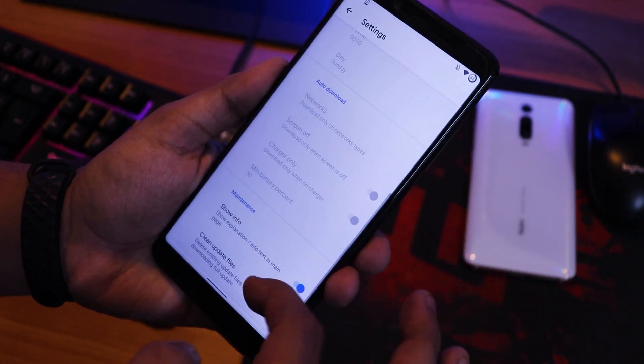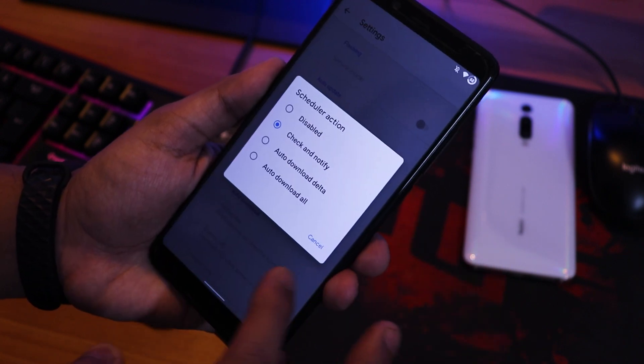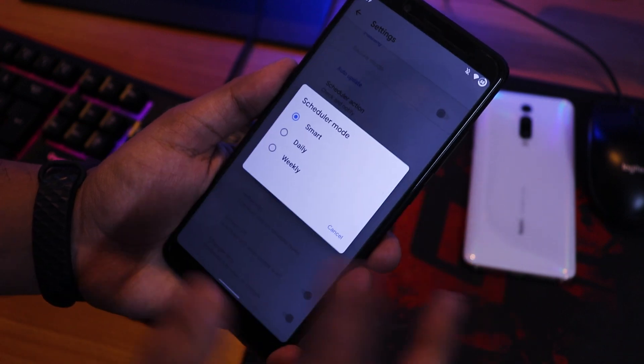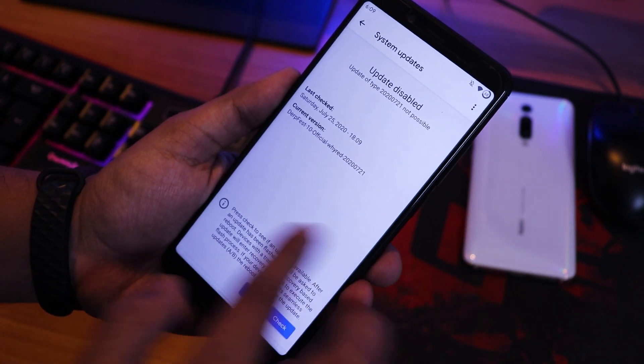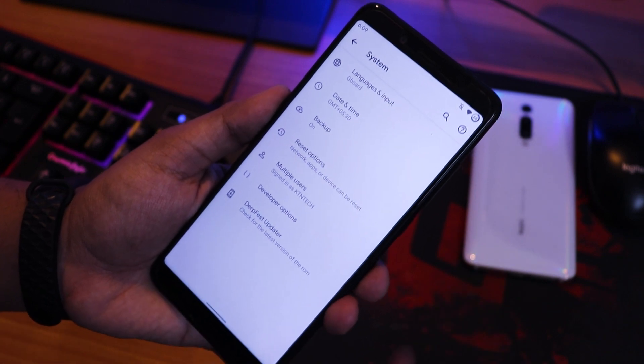The updater has secure mode, show info, delta update, auto download, and a schedule mode. The default keyboard is GBoard, which is great for privacy — you don't have to worry about that.